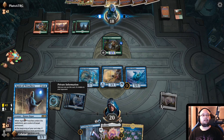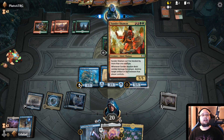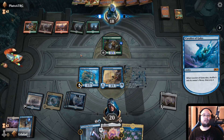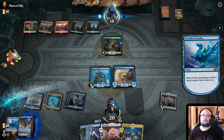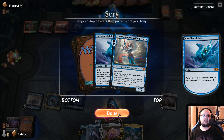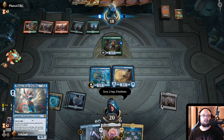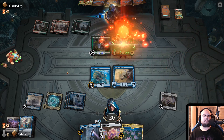Next turn, we can get the Agent of Treachery out. Hopefully he plays the Sunder Shaman, actually — then we can steal that. That would be the preferred thing. Oh no, this is actually really bad — we actually lost our Agent of Treachery, which kind of sucked. We'll get Thassa next turn, but man, that Agent of Treachery would have been really nice to have.